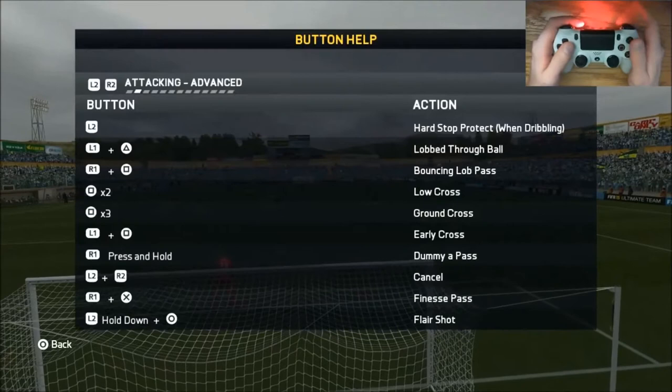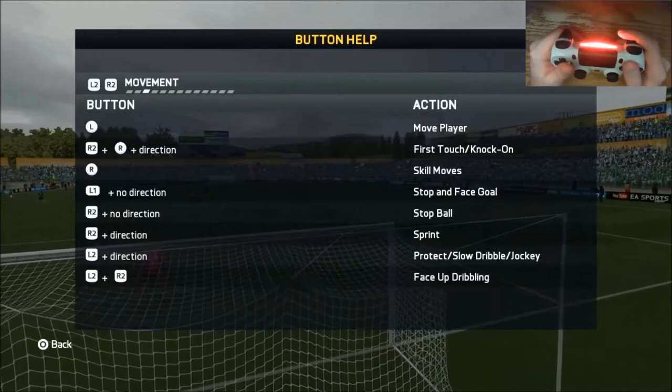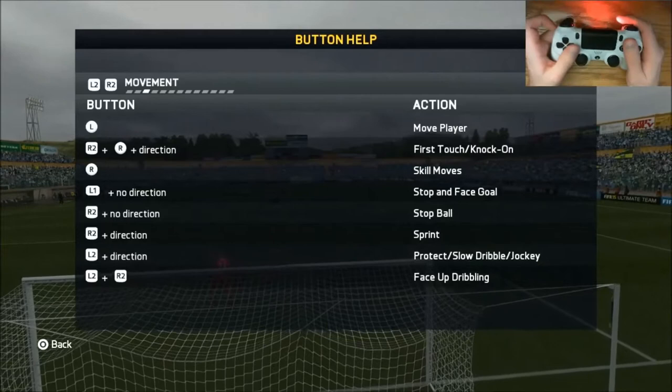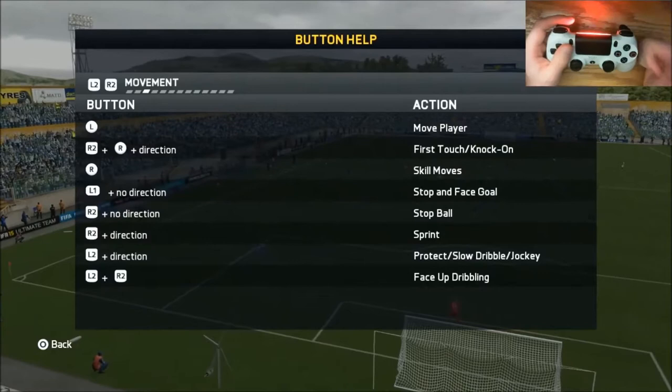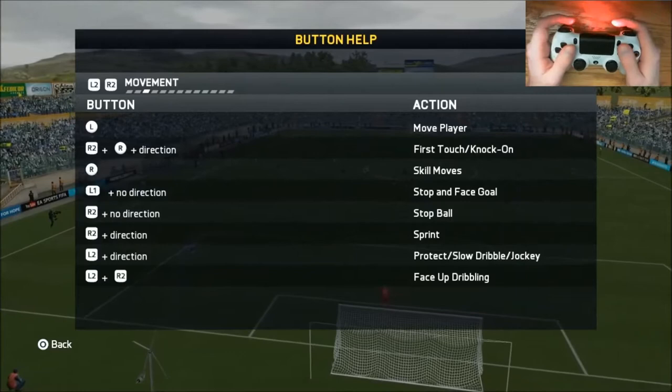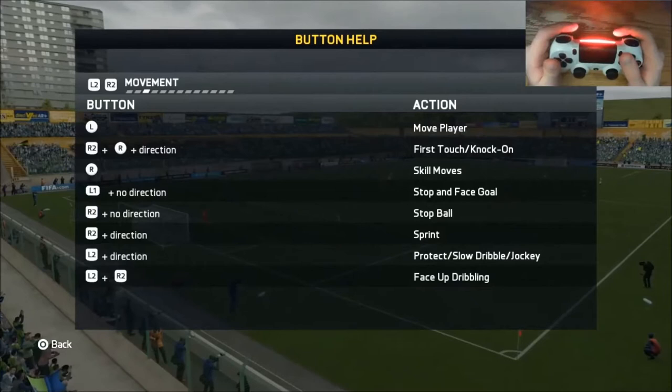To dive into the controls, if you go into settings and then basic controls, and come over to movement: L1 without any direction stops and faces the goal — you can dribble with this, it's extremely slow and controlled, but I usually don't use it because if you lose control of the ball it switches your character. L2 is a protect or slow dribble, also a hard stop — really good for shielding the ball. R2 without direction just stops the ball, and with direction you're sprinting.